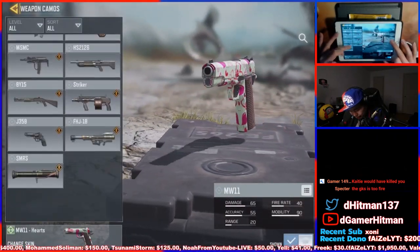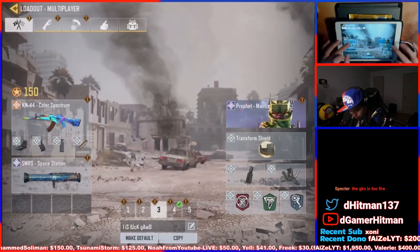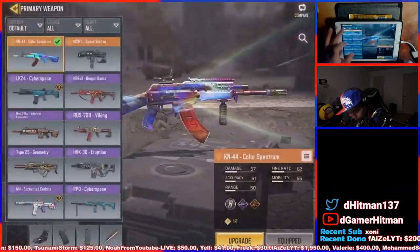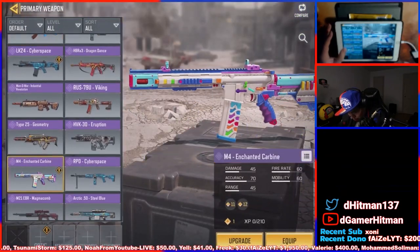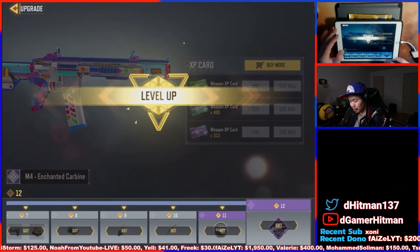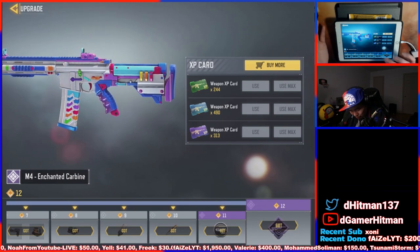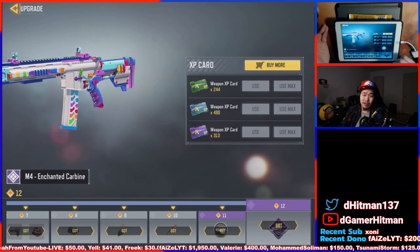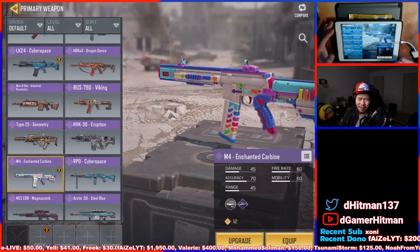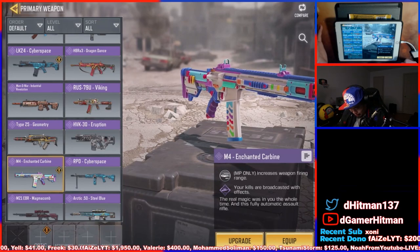We're going to go ahead and equip it on this account in the loadout. Put it in the middle class. The GKS looks nice — Spectre — but I don't got the money for it. I got donations, but I don't believe it's a good deal. I'm not about to get scammed by Lucky Draw. I already pulled the M4, so literally pulling the M4 is already a good deal.